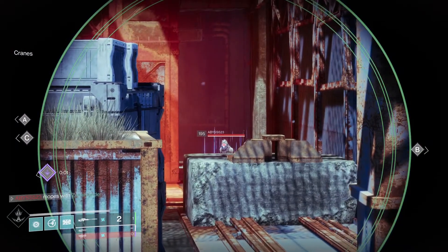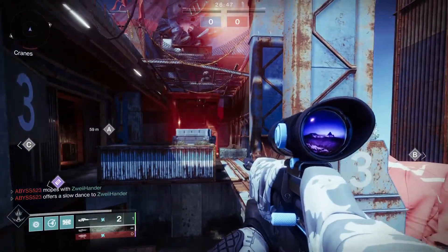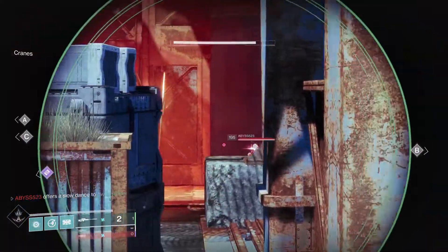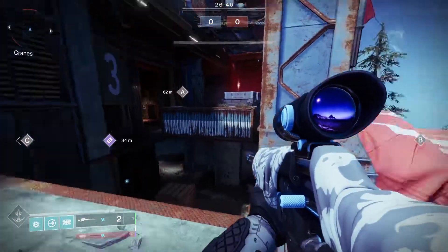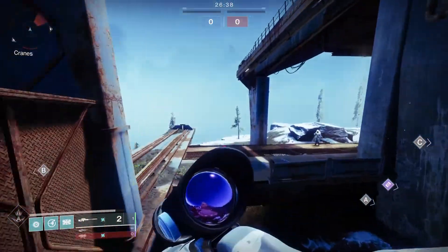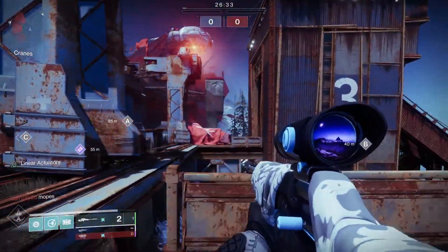If we look here, we can see the enemy pushing up slightly from their spawn point and trying to get an angle on us with the sniper. It's almost like a head glitch spot there, and they will be aiming up for people to jump up on top of this box. If you're quick enough, you can beat the enemy sniper to their position and get a pick for your team.